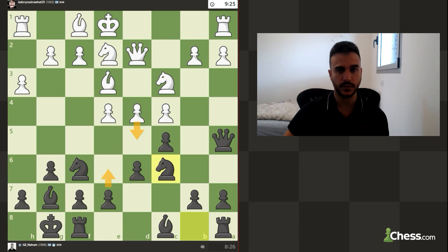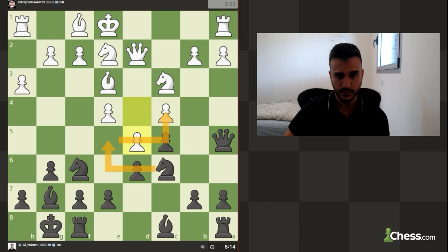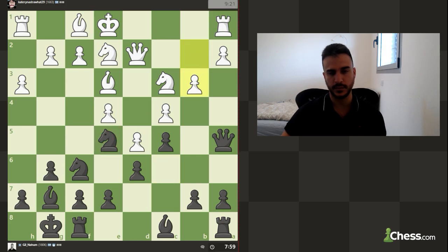We can also close down the position, and again we're going to play e6 — so it's the plan of closing down the position. We can move the knight here to put some pressure on the c4 pawn, so white needs to move the knight or defend with for example b3 in this position. We can always fall back in case we need to keep the knight safe.